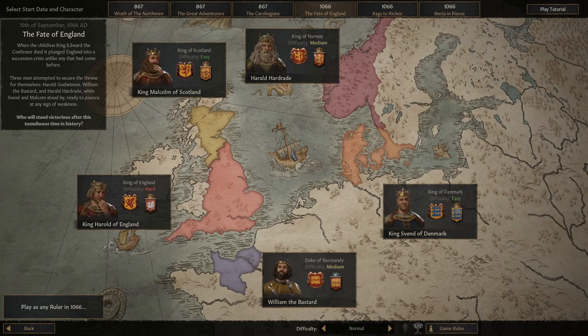I really like this Fate of England scenario, and of course, just like in CK2, you can play as any ruler. But even though it's an easy start, for this playthrough I'm going to do a nice, chill King of Denmark start, just because I think King Svend here is someone I occasionally played in CK2. He's got an interesting starting position because he's like the dark horse candidate for the Throne of England.